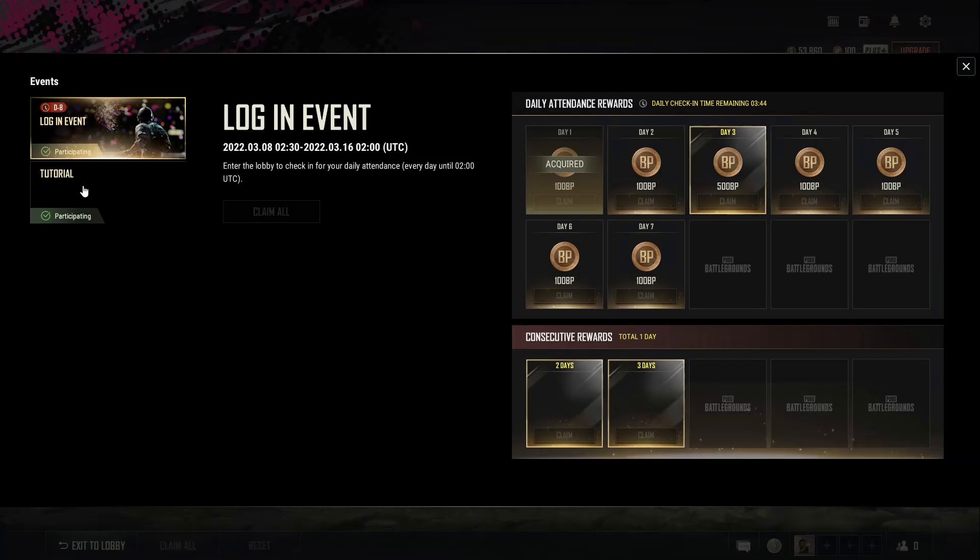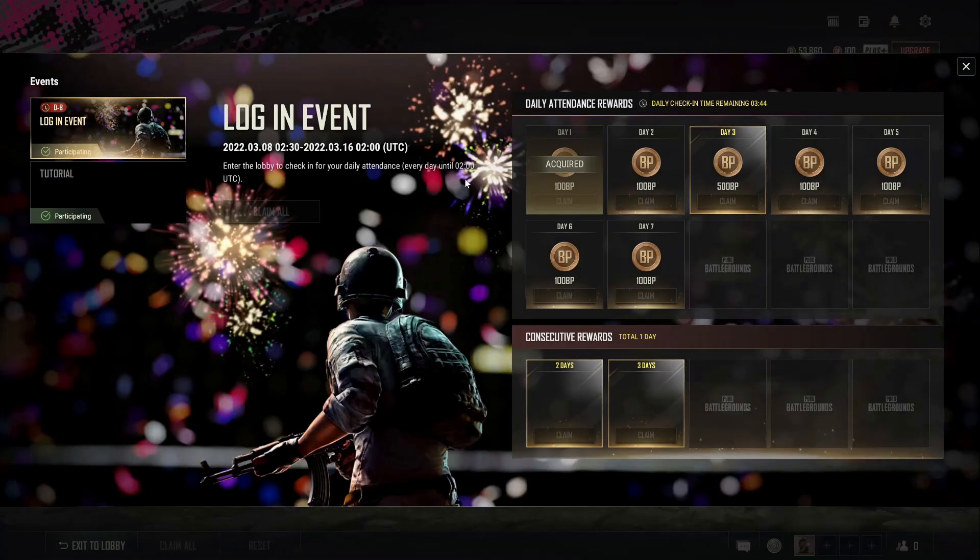Also worth noting that in the test server there's also a login event where each day you can log in and get 100 BP, and then some days 500. There are also consecutive awards where you get extra stuff. I must say that 100 BP as a login reward is pretty pathetic when you can't even buy anything with 100 BP. But with the consecutive awards, maybe like a thousand would be worth it. All together here you've only got about 1100, so it's like one random crate. But anything for nothing is good, it's not too bad.